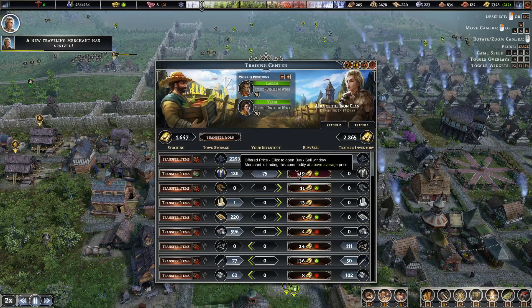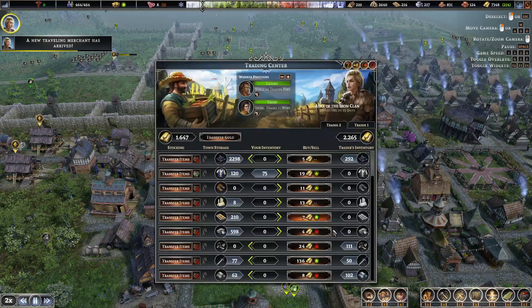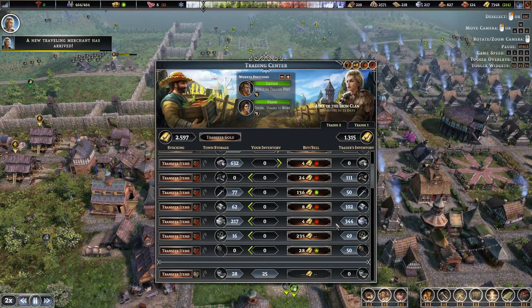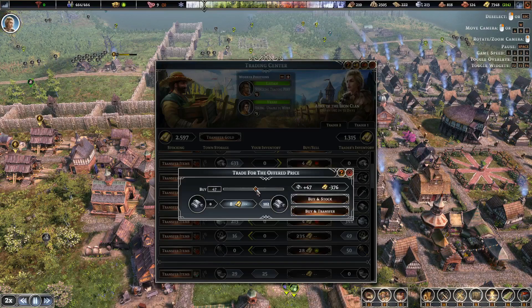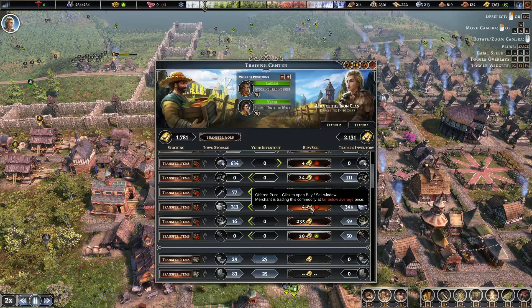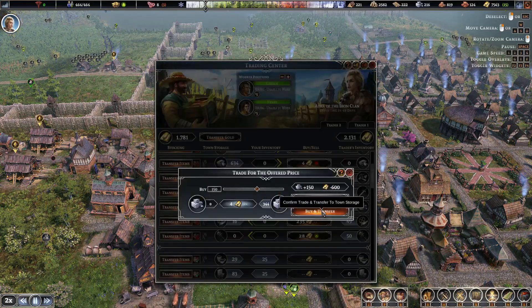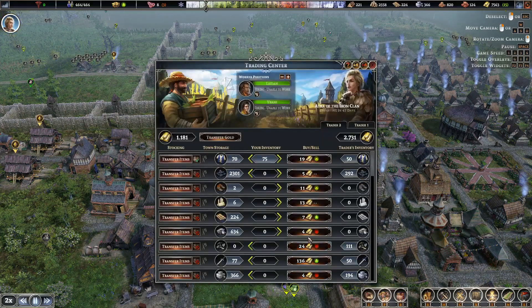This merchant is paying a good price for some clothing — let's sell 50. Anything good he's willing to sell? Some iron — and although we have quite a bit we could use more, so let's buy and transfer. I think we should get some stone when we have the money anyway.